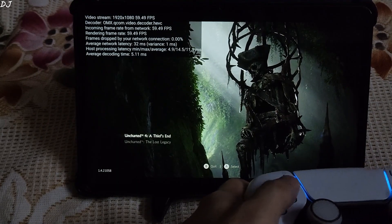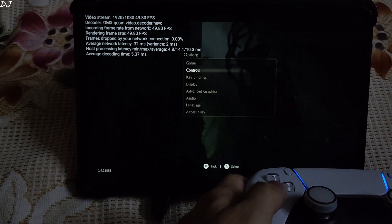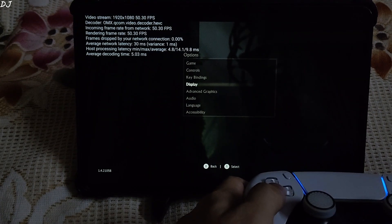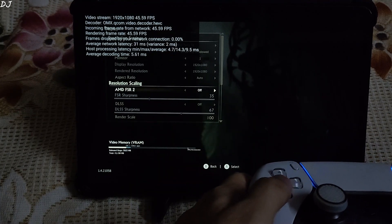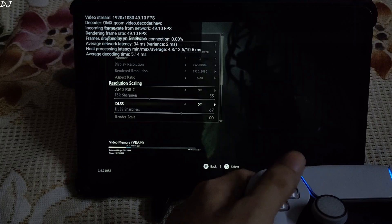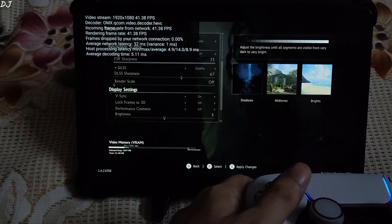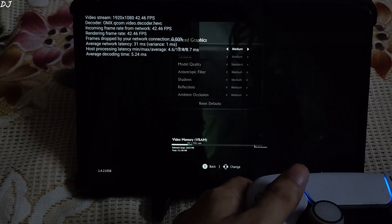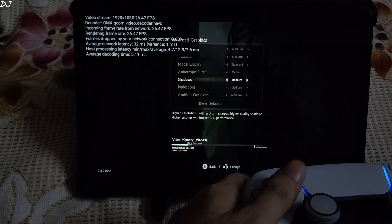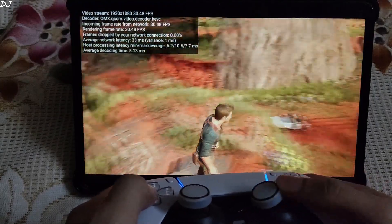We're in the menu. I'll select Uncharted 4 from the settings. Resolution set to Full HD. Name of the GPU: Nvidia Tesla T4. Set DLSS to quality. Advanced graphics setting using the medium preset. Start the game.